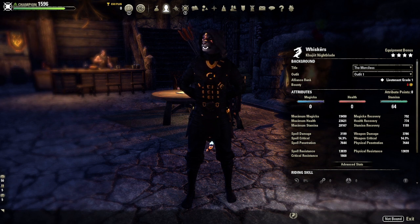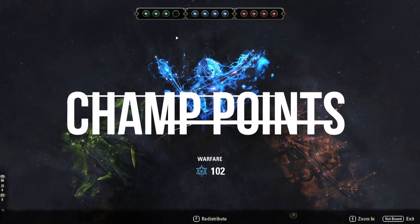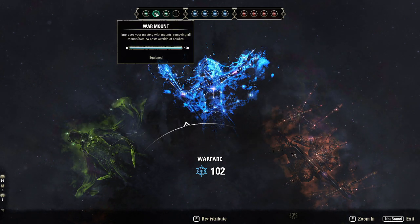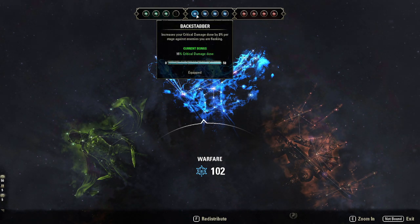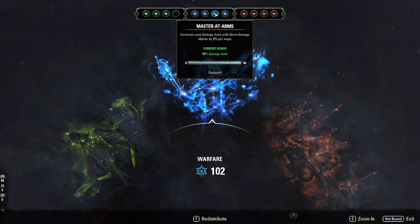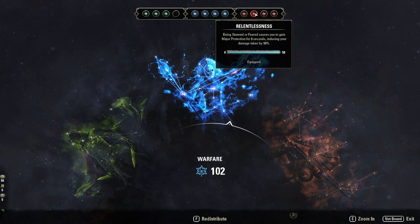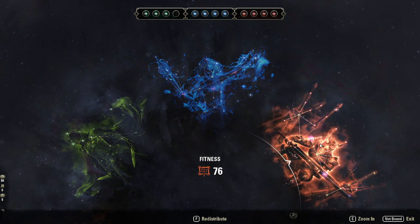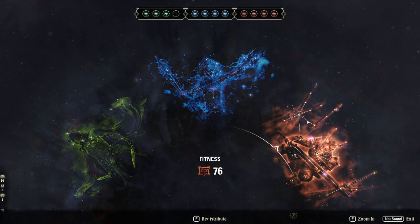On the jewelry, where we had that Stamina Recovery enchant you can just run a weapon damage enchant instead. For Champion Points, the green tree we're using Gifted Rider, War Mount, and Sustaining Shadows - that last one is important. For the blue tree we've got Backstabber, Deadly Aim, Master at Arms, and Untamed Aggression. For the red tree we're using Celerity, Relentlessness, Rejuvenation, and Sustained by Suffering - we don't really need defense from the Fitness tree so we're just getting as much sustain as possible.